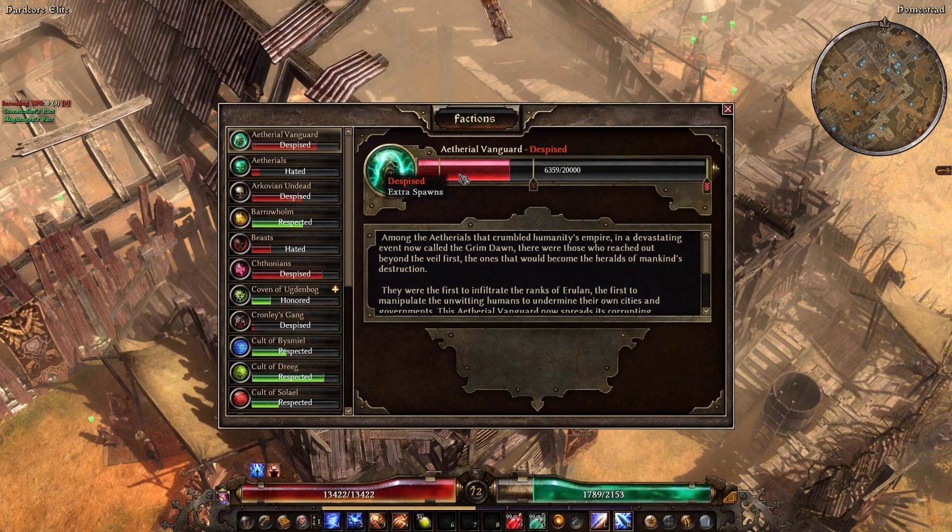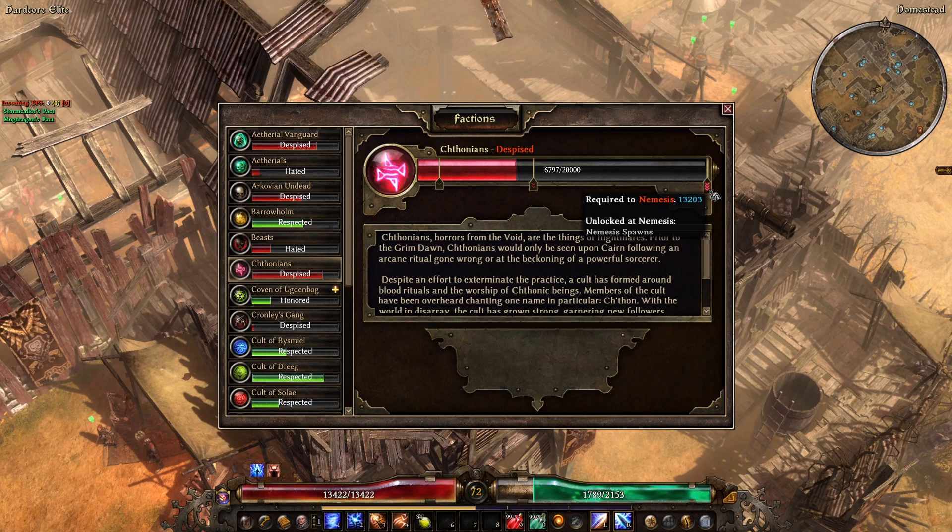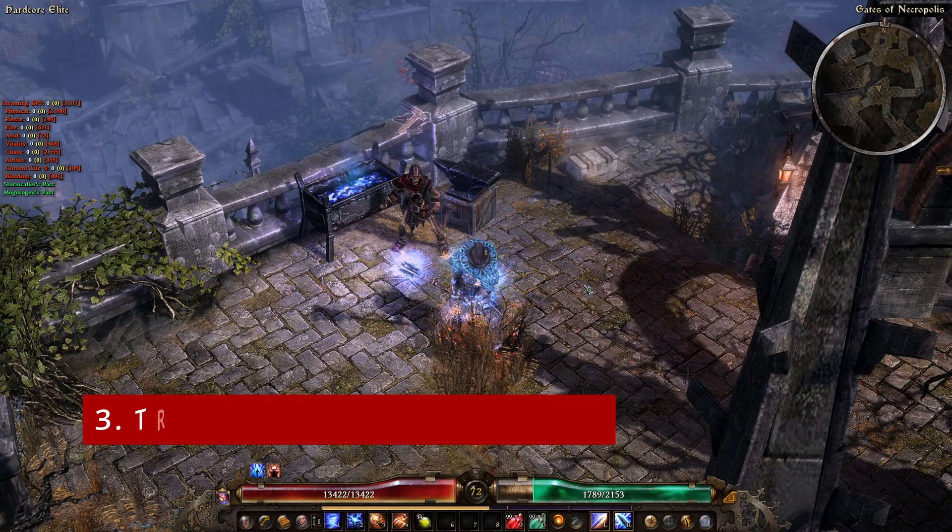Reputations with your enemies are also important to mention, as the more hated you become with them, the more enemies they'll throw at you. Enemy pack sizes and difficulties will increase, and if you achieve nemesis status with any of them, on occasion and very randomly, they will send a nemesis boss at you to dispatch you.